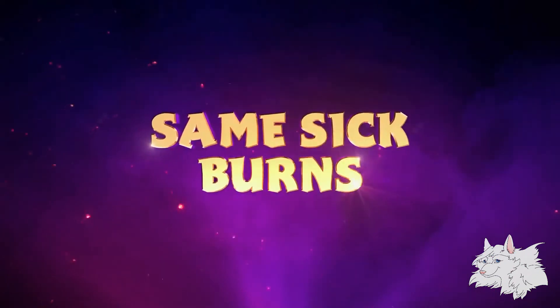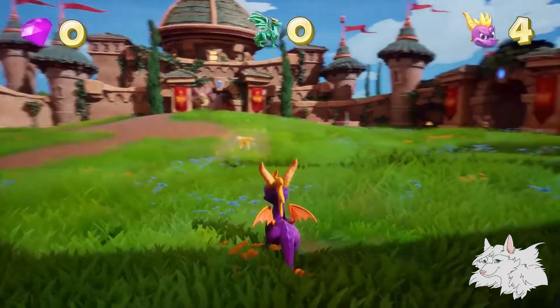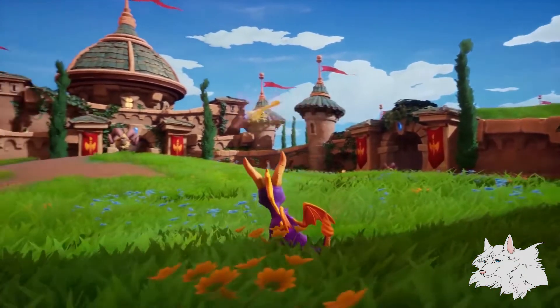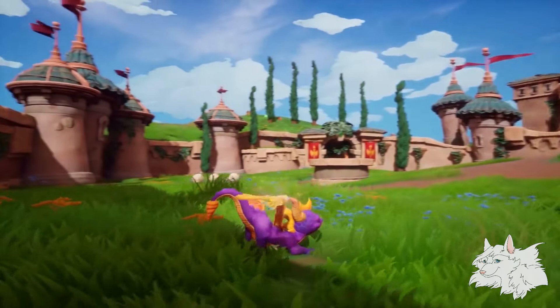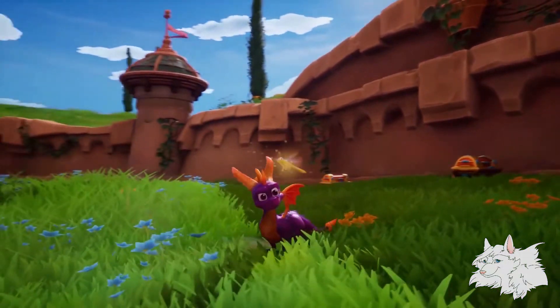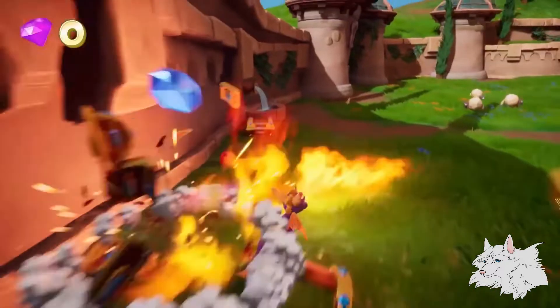As always, this recap will be in chronological order by game. Starting off, we got full gameplay of Stonehill. We've seen a lot of Stonehill already, but they've made some changes and showed off even more of the level. Others have pointed out the dynamic music during Spyro's idle animations and I think it sounds great. My preference for the dynamic remastered soundtrack and the original music has thus far varied depending on the level. In this level, I think I prefer the dynamic music.